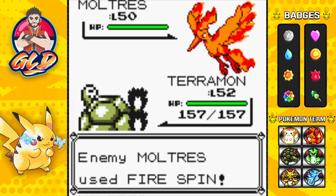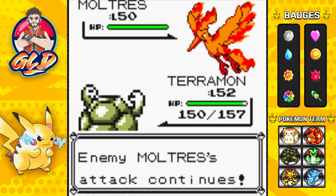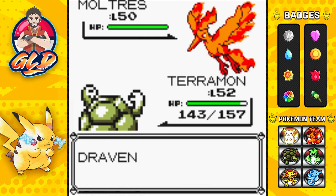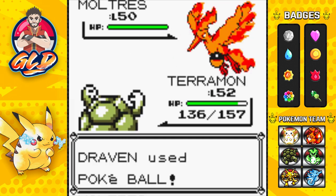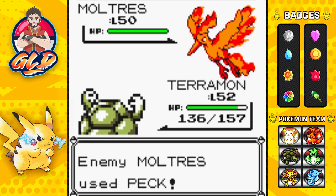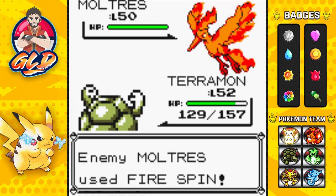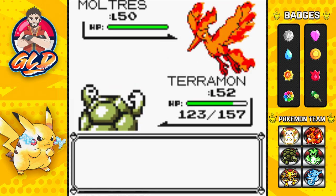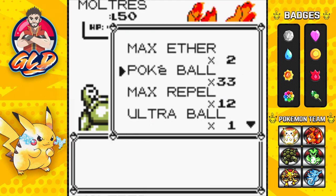There's a fire spin attack - not going to be effective going up against a tank. Here's number two, here's number three - still not working. Here's number four - nothing. There's that peck attack and nothing. Here's number five - there's that fire spin attack. Here's number six and that missed. So we actually have to hurt this Pokemon.